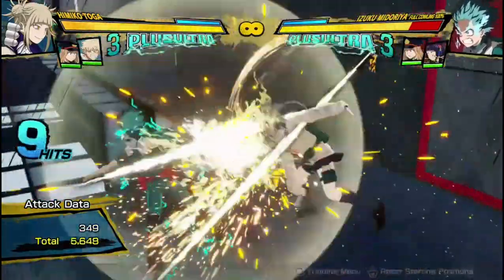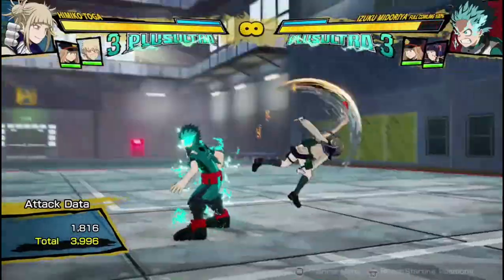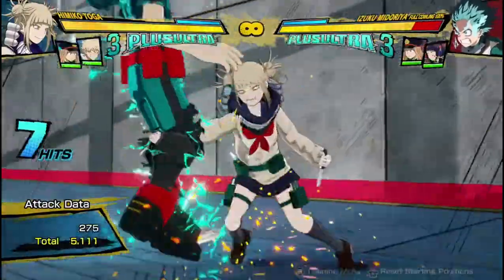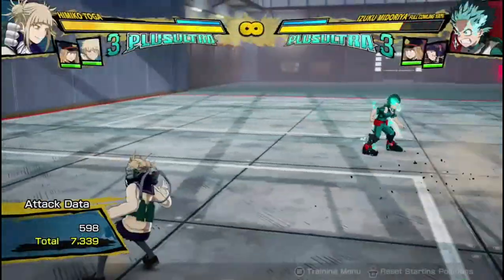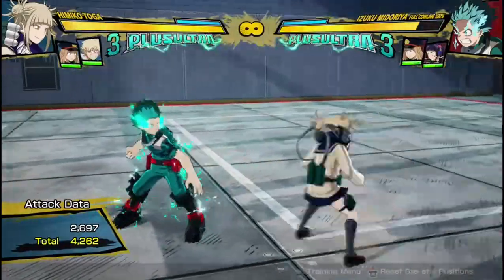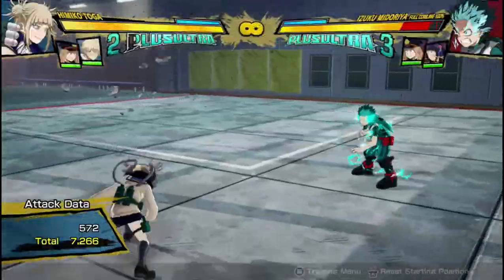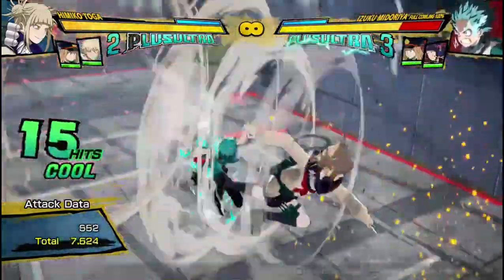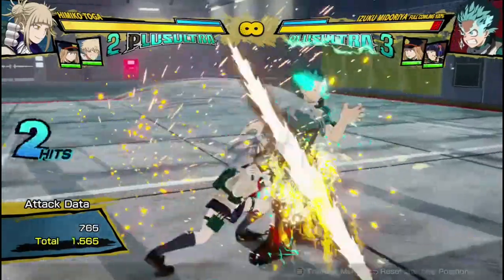It's her most damaging combo ender as well, so you're always going to be ending your combos with this move. If it meteor blows after you've done a bunch of damage, and if it doesn't, you've probably gotten a wallsplat. Even after you've gotten a wallsplat you can end with it again because it does a lot of damage. A lot of people think you have to dash cancel after the first hit to extend combos, but you can actually dash cancel after the third hit to get some more damage. Toga needs as much damage as she can get since she's not a combo-heavy character.